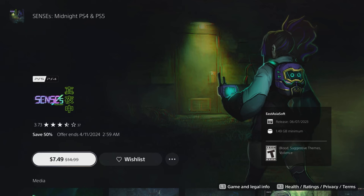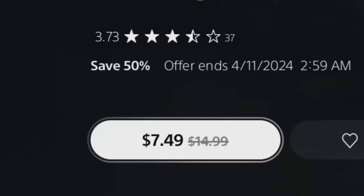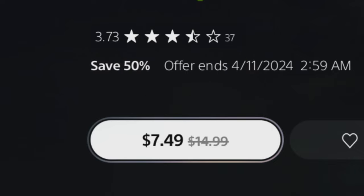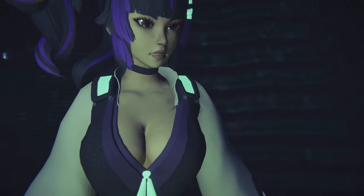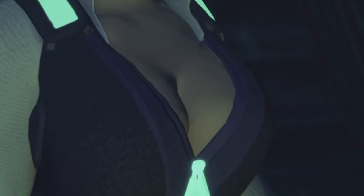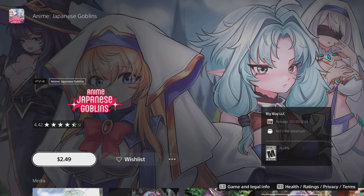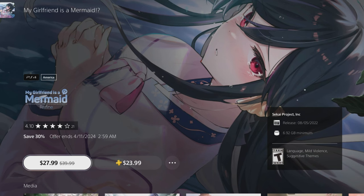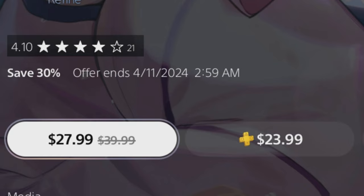Our next game is called Senses Midnight. I had so much footage for this game it could be its own video, so I'm going to leave it as a tease for part two. I spent $7.49 on it, bringing my total for this video to $19.98. Senses Midnight has a big budget — let me know in the comments if you want to see a video on it. As for the PlayStation Store, there are a ton of overpriced games on there — $30 for a visual novel, even on sale at $28, is a no from me. This concludes Platinum Indie Sunday. Until next time, love you all. Bye!